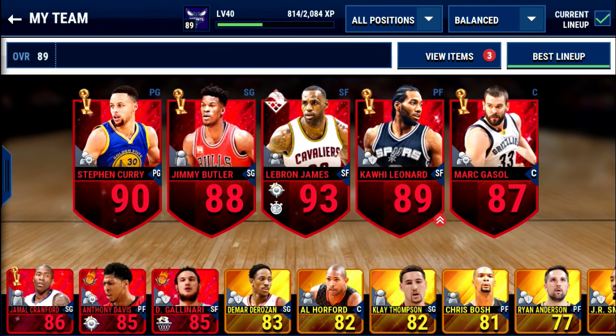First tip would be just improve your lineup a little bit at a time. A lot of times people will see a lineup like this or even a lineup better than this and think, oh man, I need to get a lineup like that. So they'll try to save all their coins for one elite player and then spend all their coins and have nothing to help them make more money with. My first piece of advice would just be to buy gold players starting out, improve your lineup a little bit at a time — move from like a 73 overall to a 78 overall to an 83 overall until you get to the place where you can start making more coins, you get more used to the game, and you can afford elite players.